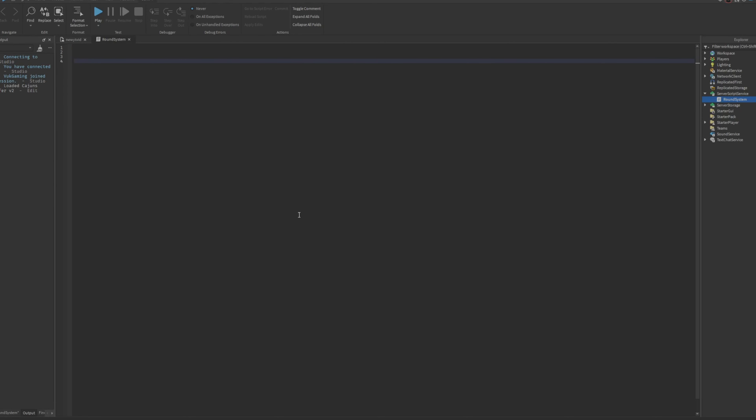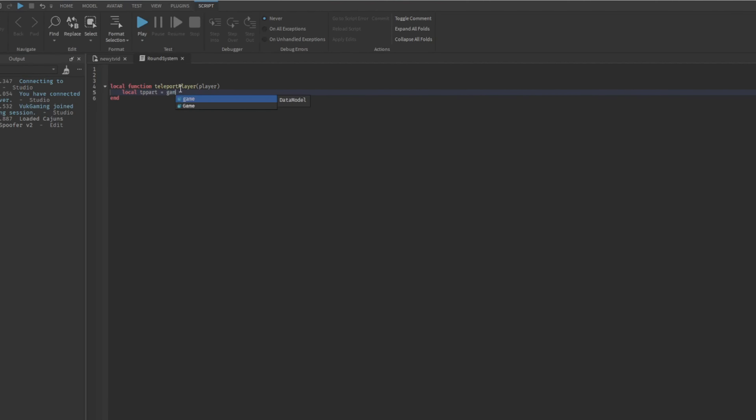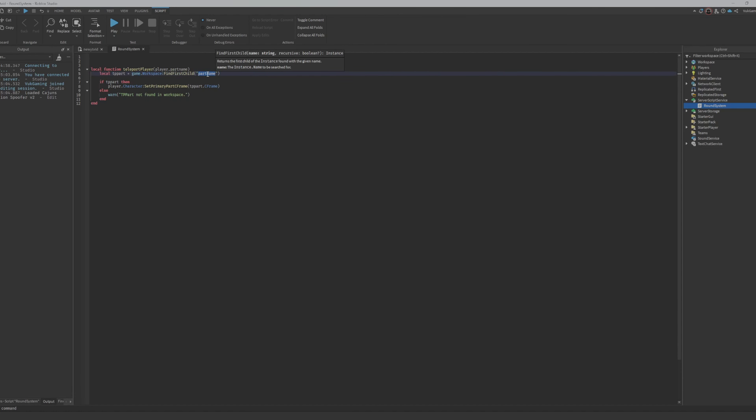The first thing we want to do is make a teleport function: local function teleport player with a player argument. We'll get the tp part from workspace using find first child and the part name, then do a simple teleport to the part if it exists. That works. Now we can make the intermission: local function start intermission player, with intermission time equals 20.